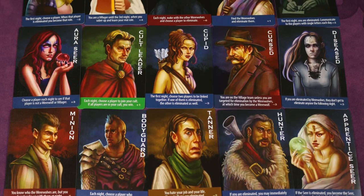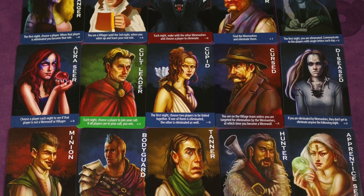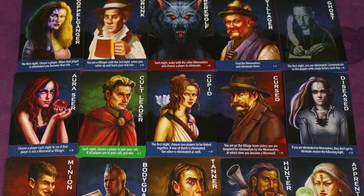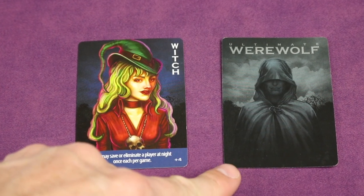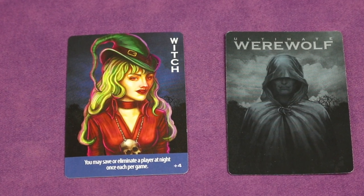This deluxe version of Ultimate Werewolf includes more than 40 unique roles on 78 cards, which is enough to play multiple games simultaneously. All of these different roles increase the variability and strategy of the game. For example, being the witch can save a player from werewolf attacks once per game, but they must figure out the right time to use that ability.